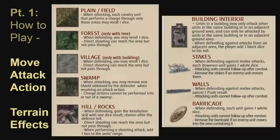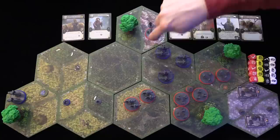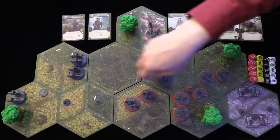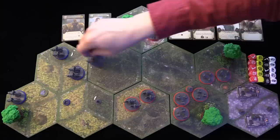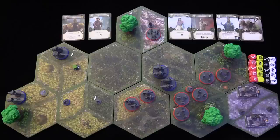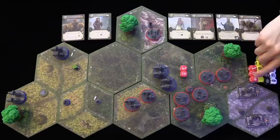Terrain can also have an impact on movement and combat. For example, bowmen in the hills will get plus one area range — normally they can shoot only two areas away, but the hill extends it to three. They will also get the retaliation skill. Cavalry who charge across the plains will get a reroll when they attack. If they do a charge, you place a green activation cube, and when you charge you can also attack the same turn. They normally get two red dice on attack.